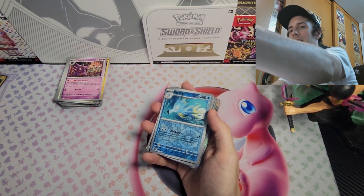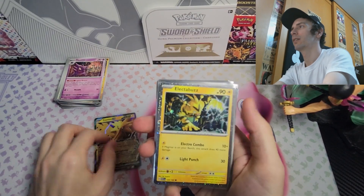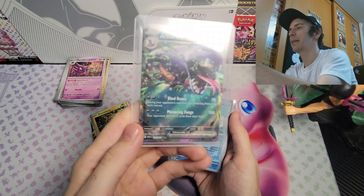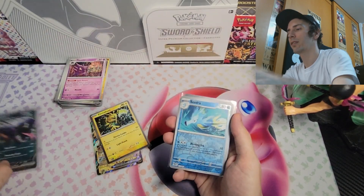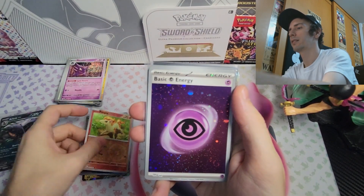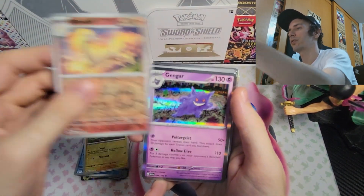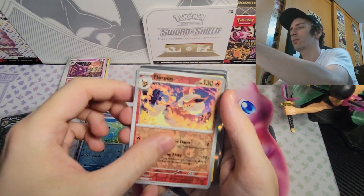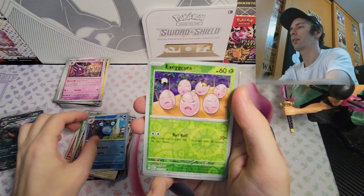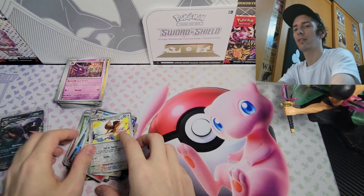So yeah guys, just recapping everything here. We have the promo card, the Zapdos EX, Electabuzz, and the Arcanine EX — may not be worth very much but the artwork looks really cool. Then we've got a Starmie, Vileplume, Ponyta, basic energy, Omastar, a Seel, the reverse Pikachu, reverse Rapidash, Gengar, reverse Horsea, reverse Flareon, Raichu, reverse Caterpie, reverse Dragonite, Ditto, reverse Poliwhirl, reverse Exegcute, reverse Ponyta, holo Gyarados, reverse Rattata, and a reverse Pidgey.